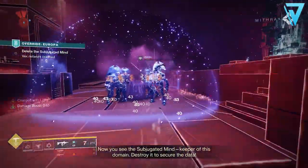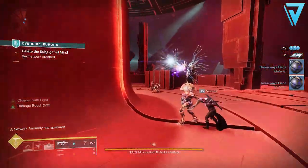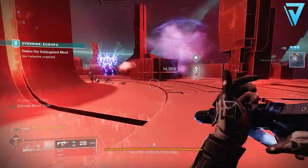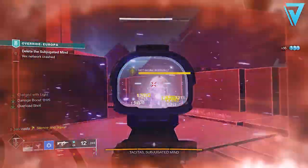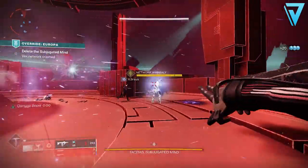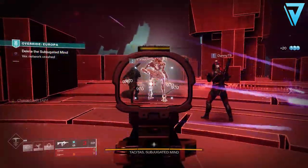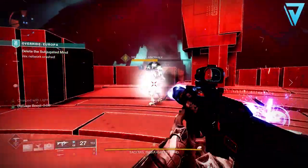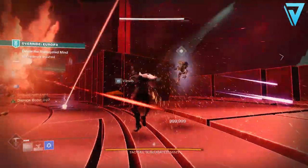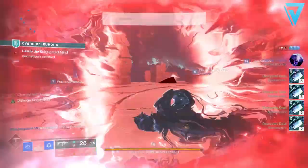There's another source for decrypted data inside the Override activity. If you make your way through the activity as you normally would, once you reach the final boss encounter there is a small chance for an additional add to spawn called the Network Anomaly. This is a very tanky yellow bar goblin, and if you work together with your fireteam it can offer up to 30 additional decrypted data. I've only ever seen this spawn once throughout the entire time I've been running Override, so as you reach the boss encounter be sure to check the arena first to make sure this Network Anomaly isn't hiding away.